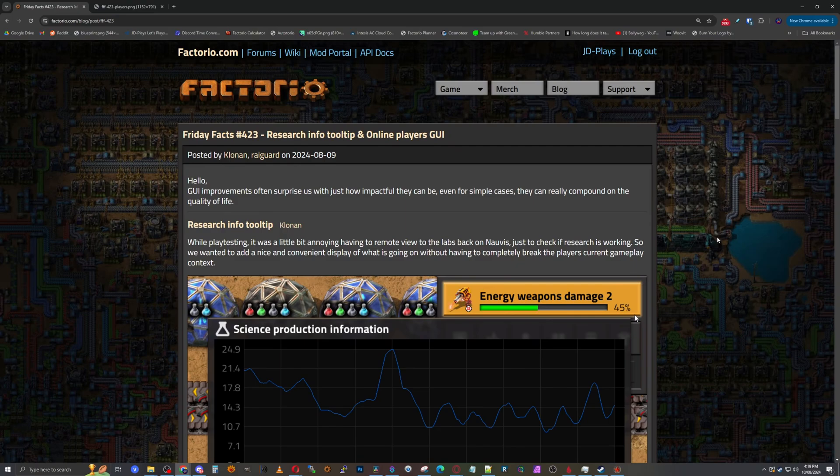Yeah, you've been wrong every time. Yep, okay. So, research info. The Dennis has spent a lot of time working on lots of GUI things, and they added a new one. This is the research info tooltip.